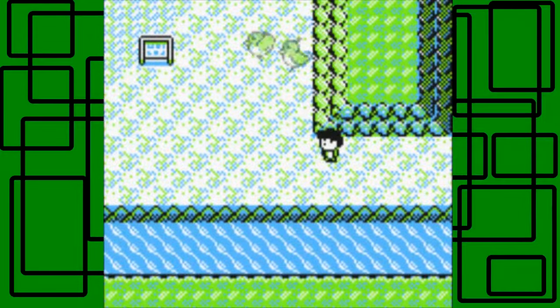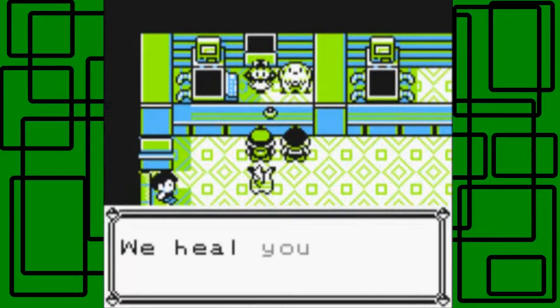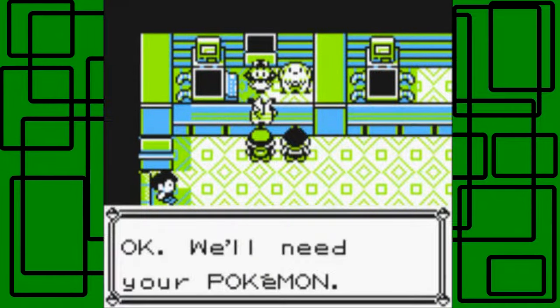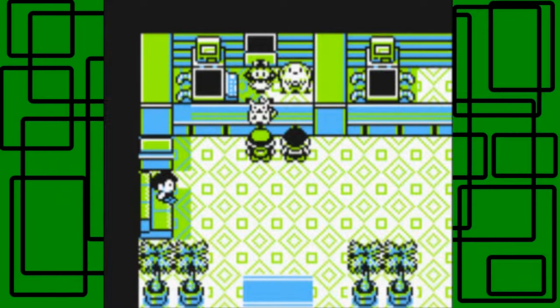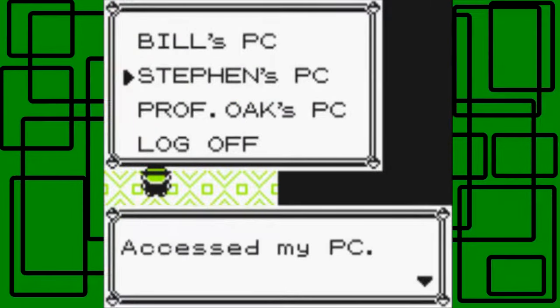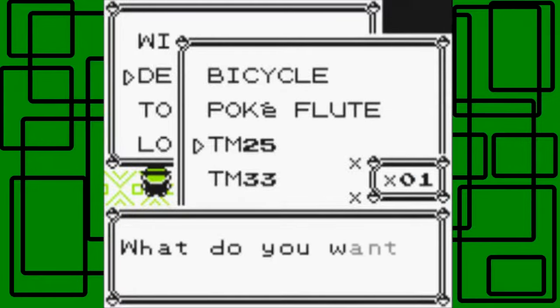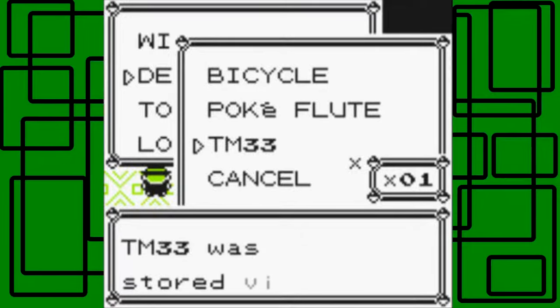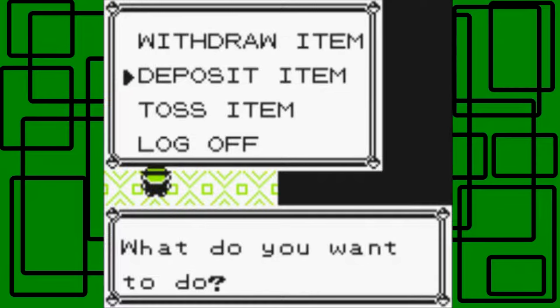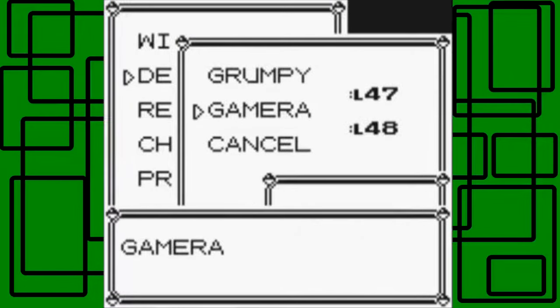Let me show off the team real quick, then let's heal our Pokémon. After that, let's put some of the items we found in the Power Plant away in the PC before I forget. Let's go to Bill's PC and deposit Gamera, then check on Shocker's stats.